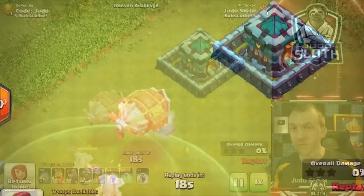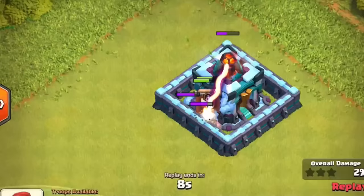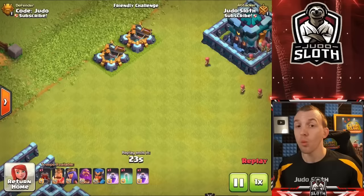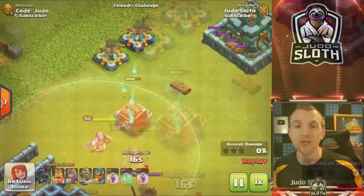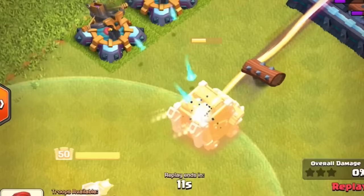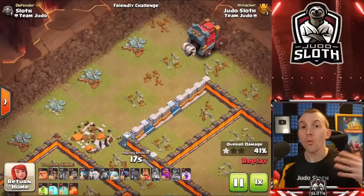What does work on siege machines is the Grand Warden ability. This can actually be crucial to get your town hall-targeting siege machine to the Town Hall so you can be assured to take it down and secure the second star. There are two siege machines that have diminishing health over time — the Log Launcher and the Siege Barracks. The Grand Warden's ability will not impact the diminishing health; it will only mitigate damage from defenses.